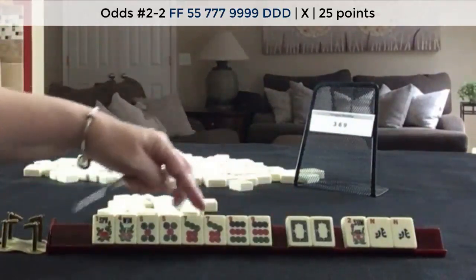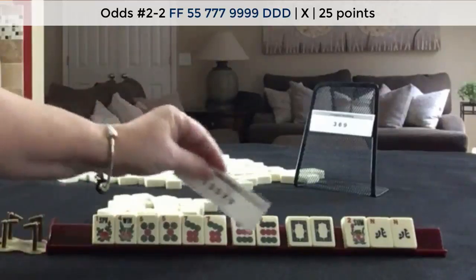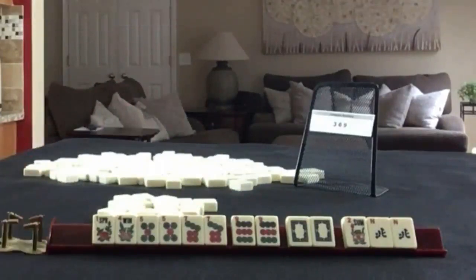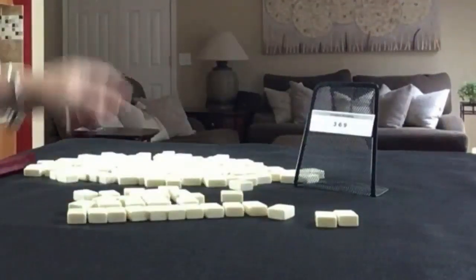We got the white, so I would discard those. 5-7-9 Dragon under Odds — that's a really good result. We could Pung here, Pung here. We just need a little help with our 9 because we need a Kong there, but we have our pair. Now we need to force 3-6-9.